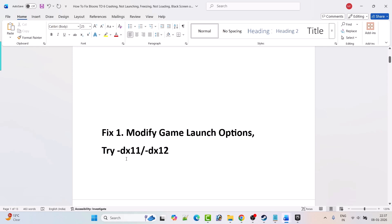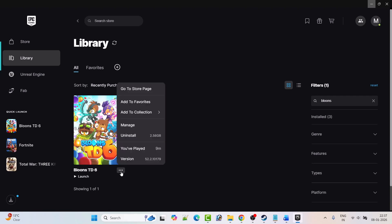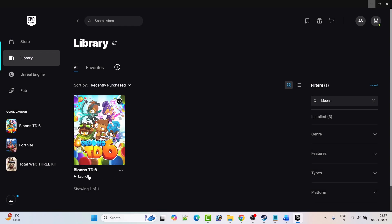The first fix is to modify the game launch options — you can try DX11 or DX12. Open the Epic Games Launcher, then click on the three-dot menu next to the Bloons TD6 game and click on Manage. Then toggle on the launch options and type minus dx11, close the tab, launch the game and check.